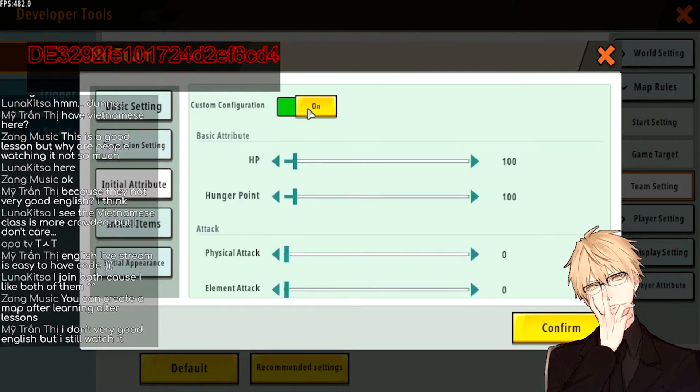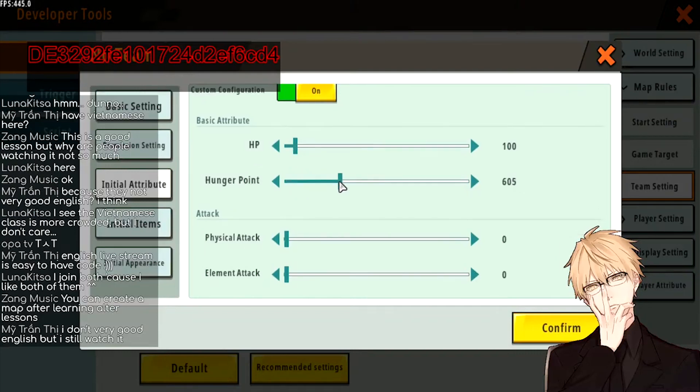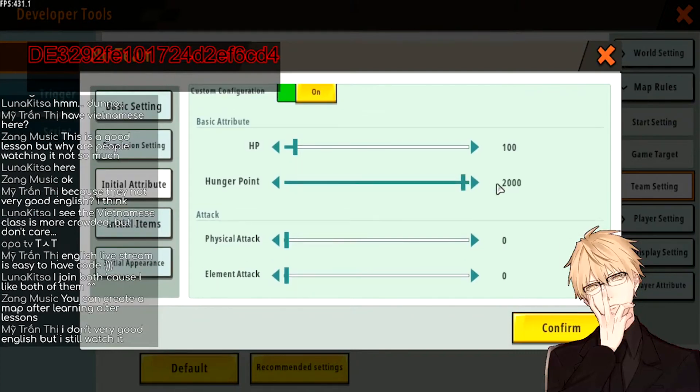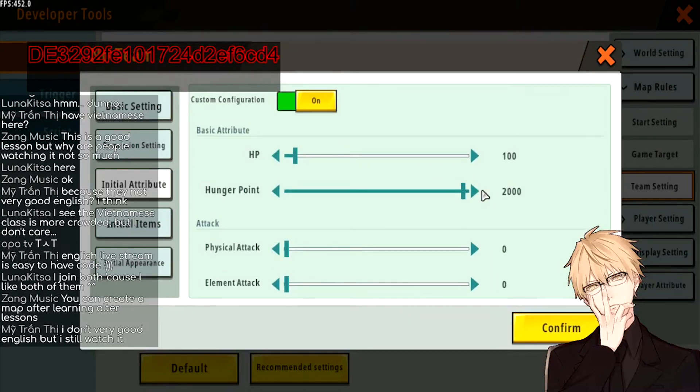For Initial Attribute, you can set the player's HP and hunger points. You can actually raise the player's hunger points to a maximum of 2000. What this does is the player will have more hunger points and can run and parkour for a longer amount of time without getting hungry and losing HP during your map. I don't say you must do this, but I think it's a should-do thing.